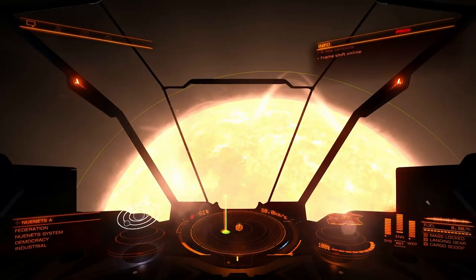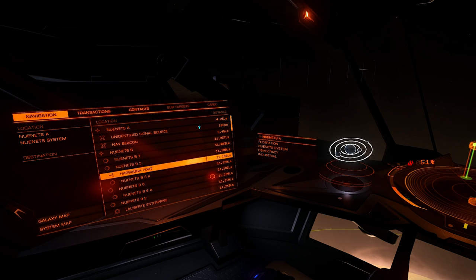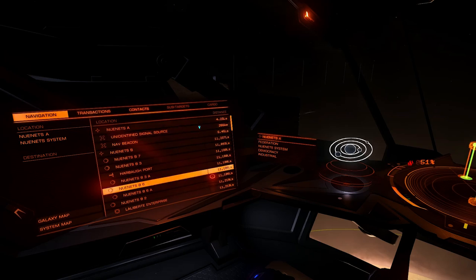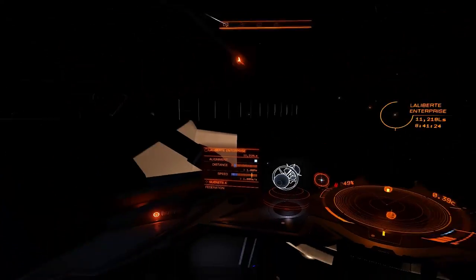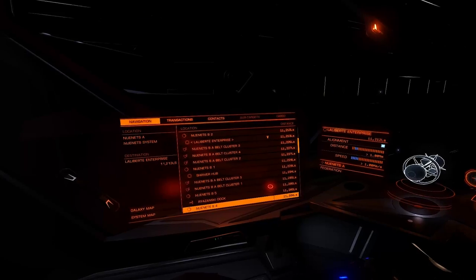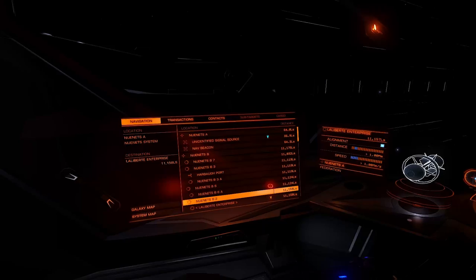Okay, so the good news is we're where we need to be. The bad news is I'm not seeing a combat zone — there's an identified signal source and a nav beacon, but 11,000 — this is a big system apparently. I'm going to head out this way towards one of these stations and see if I can find a combat zone, and I will be back when we do.